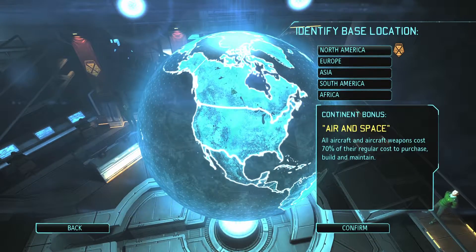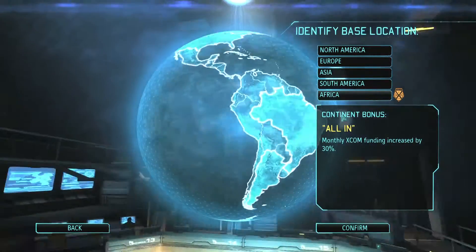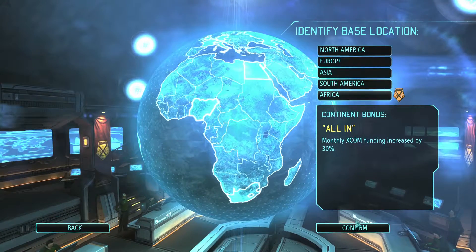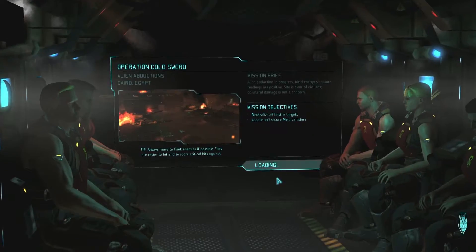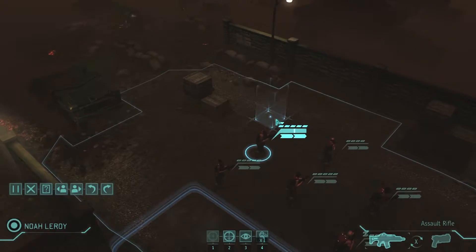Let's start by choosing our base location. I'm going to go for Africa — just the extra funding is quite nice, and it's quite a big continent so you don't have to worry about getting satellites all over it. Let's go with that — we're dropping just inside the Egyptian border.